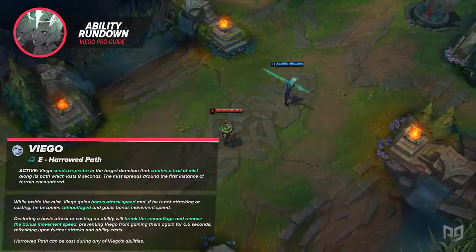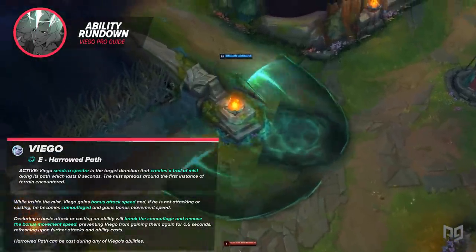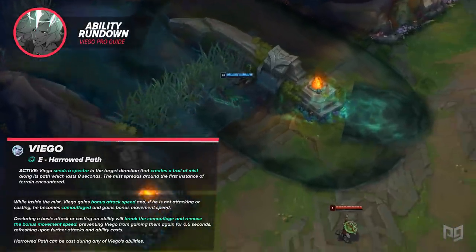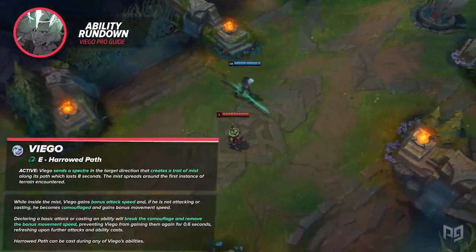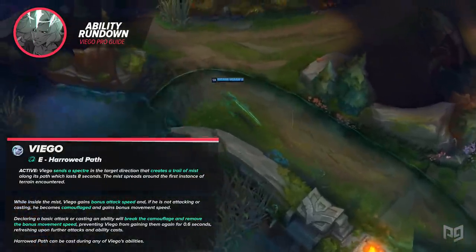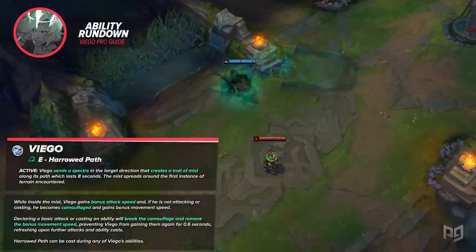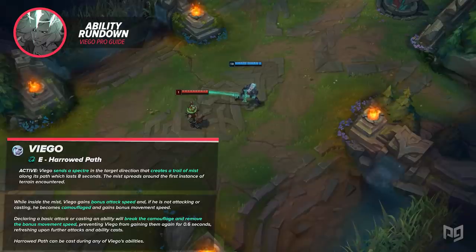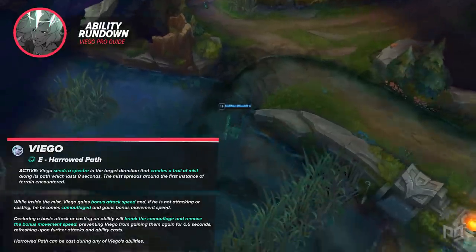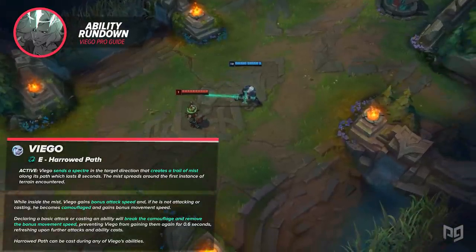While it may seem like the camouflage isn't too useful for ganking since the mist can give away your location, there are some instances where creative usage can pick up a kill. For example, if you want to gank bot lane and the enemy has a normal ward in tri-brush, use your mist to travel along the wall — they won't see you on the mini-map as long as they aren't moving their camera to where they would see the mist. You can also simply throw your E at a random wall so that your opponents worry about you being in the mist, and take a different route to flank their backline.